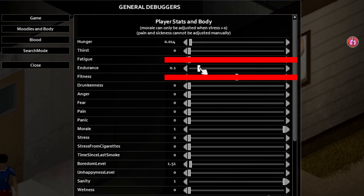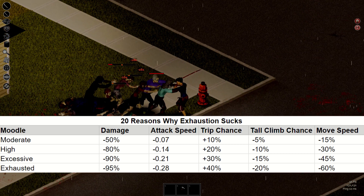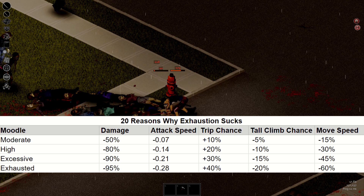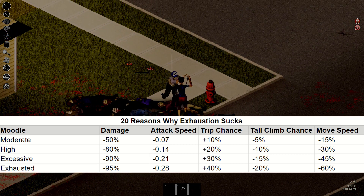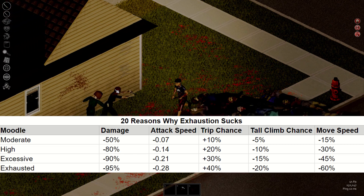Why does that matter? We've got loads of reasons — we need a table. At the first moodle, you lose 50% of your melee damage, down to a 95% damage debuff in the worst case. You're also losing 0.07 to 0.28 on your attack speed. Your trip chances go up by 10% to 40%, your fail chance on tall fences goes up by 5% to 20%, and your movement speed goes down by 15% to 60%. This is bad news.